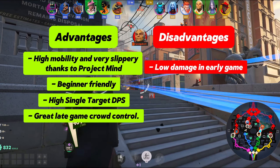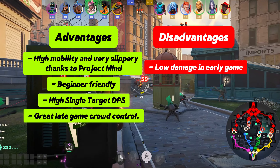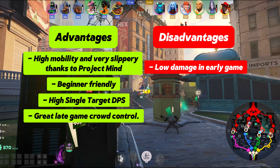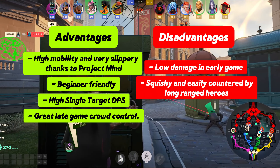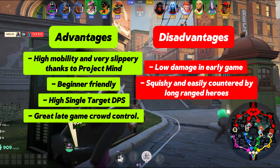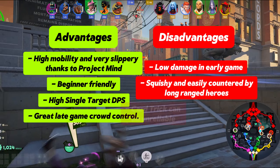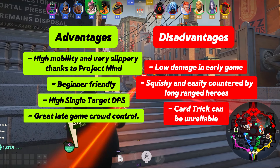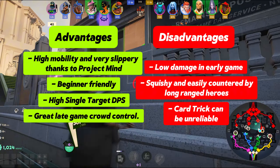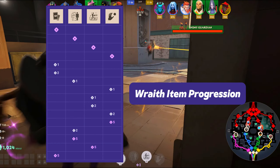Now let's talk about a few disadvantages with Wraith. She doesn't have the greatest damage in the early game — you have to wait for a few items before you start to see that gun damage come through. She's also very squishy and can easily be countered by long range heroes such as Vindicta and Grey Talon if Telekinesis is on cooldown. Finally, the Card Trick ability can be unreliable, not always hitting the enemy when you want it to.